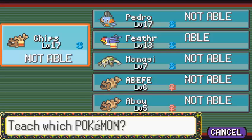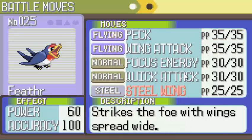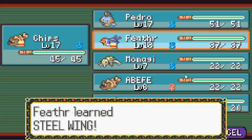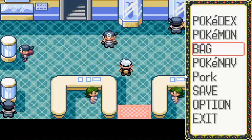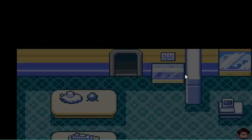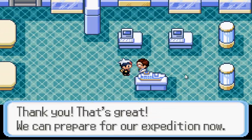I take this time to teach Feather Steel Wing, replacing Focus Energy — I'd already replaced Growl with Wing Attack. I switch my team up with Feather up front, because Feather can really boss a lot of Pokémon at this point in the game, and really through the future of the game too.